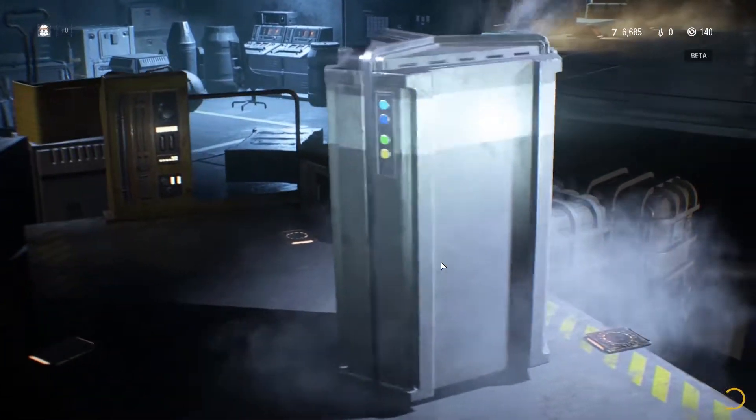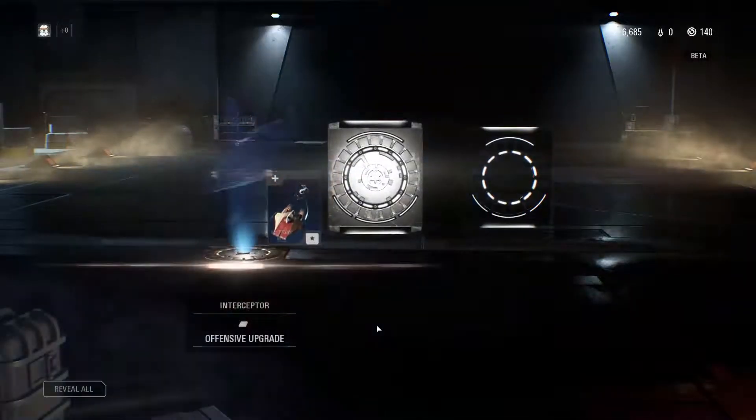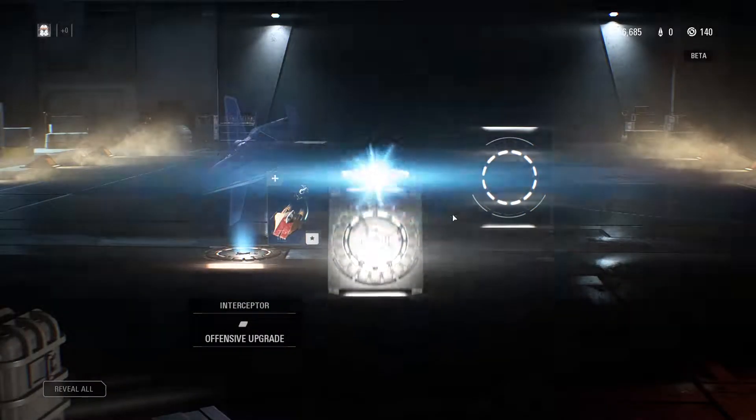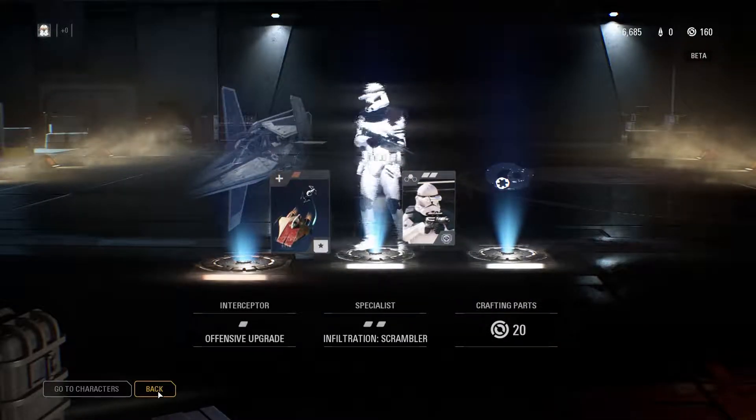All right, let's try a trooper crate. Oh, nothing too good — Interceptor, Infiltration Scrambler, and crafting points. Okay.